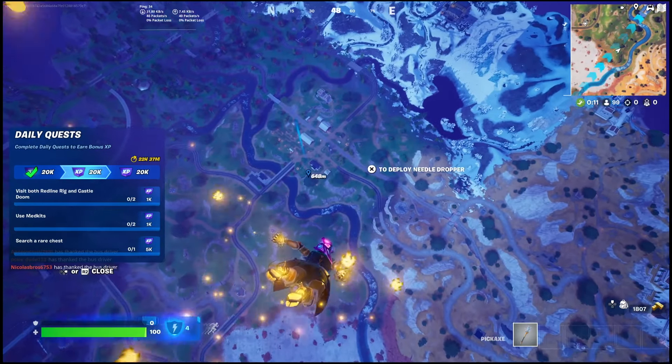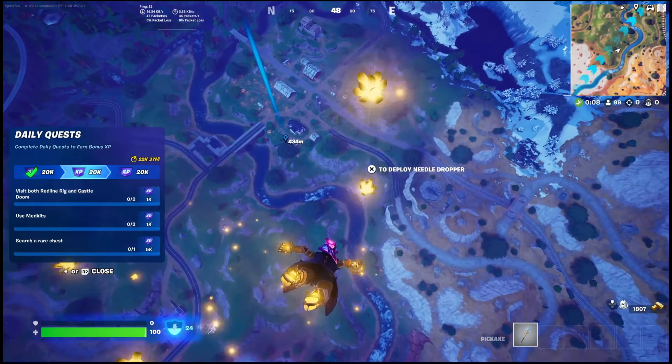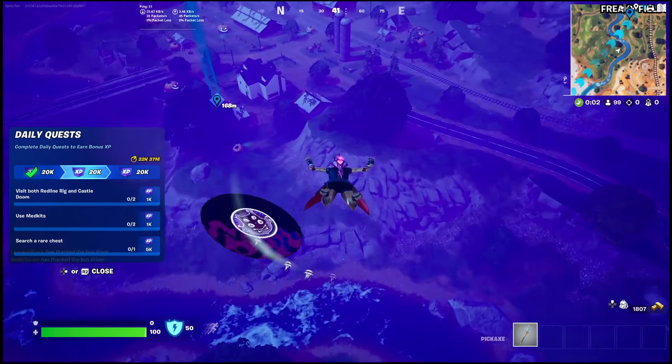In order to get it done, you have to come over to Freaky Fields. There are a couple steps you actually have to go through in order to get Billy to spawn. Billy is a hidden boss, which you have to interact with a special TV. Once you do this, Billy will spawn and you can take him out.